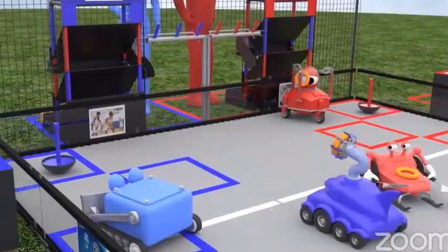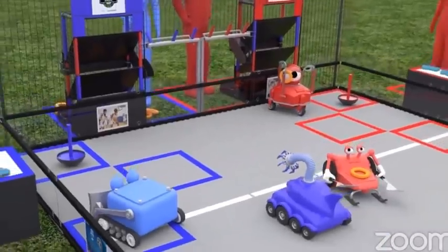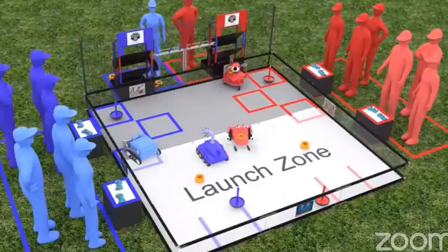Robots earn 15 points for each power shot target knocked down. Robots must be completely within the launch zone to launch rings into the mid goal, high goal, or power shot targets.